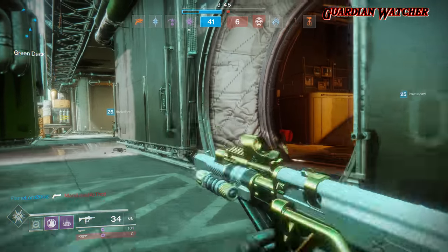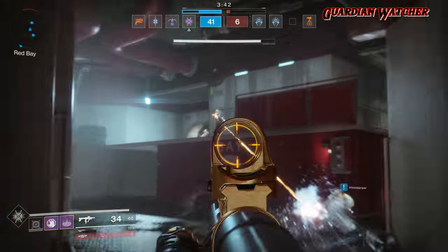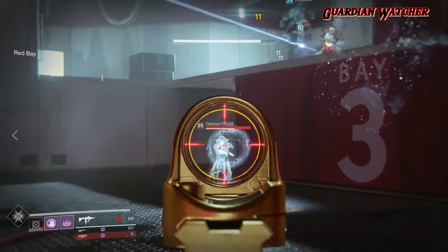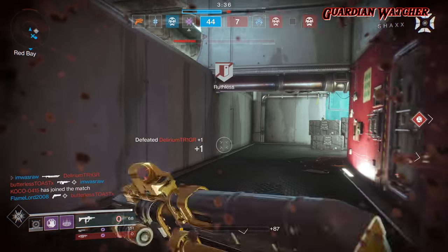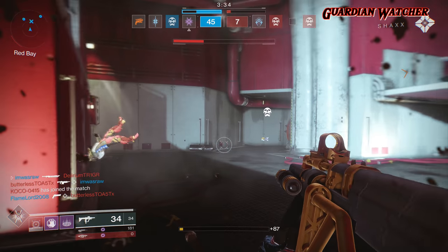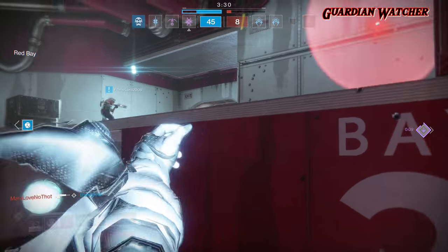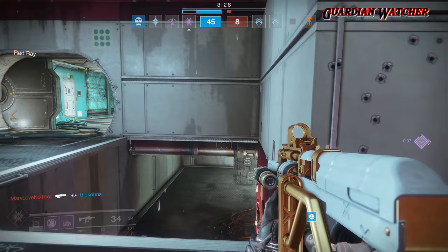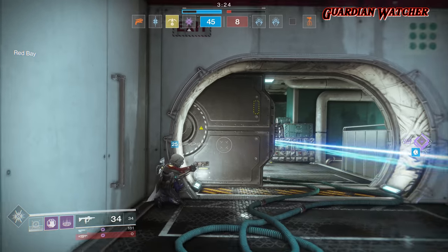If you focus more on your abilities to get kills, then I would suggest Nezarec's Sin as a second choice, and maybe Eye of Another World as a third choice if you want a more universal exotic. I plan on doing a completely new updated Voidwalker Warlock build that showcases my subclass, armor, stats, and will feature this exotic, so stand by for that.